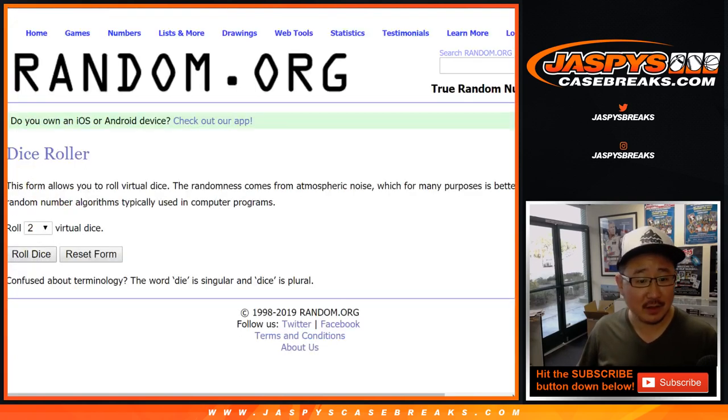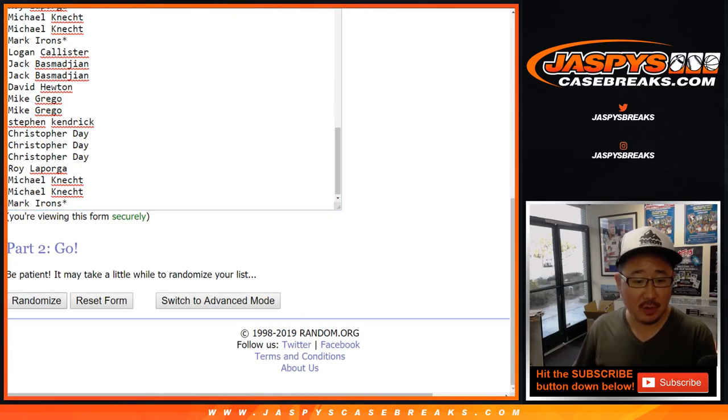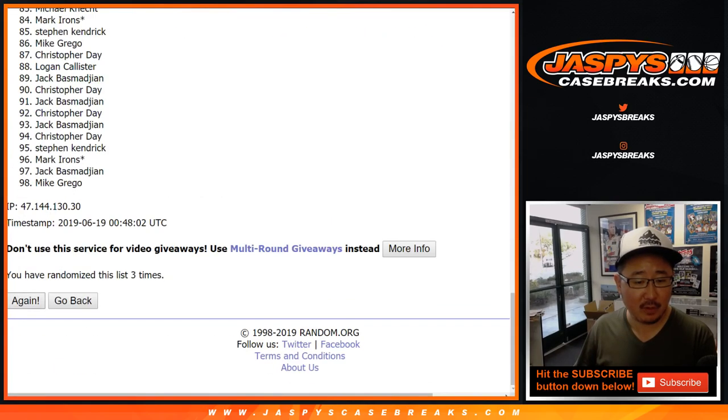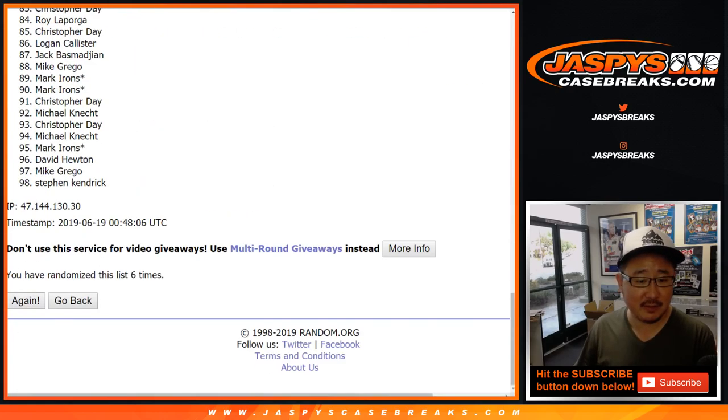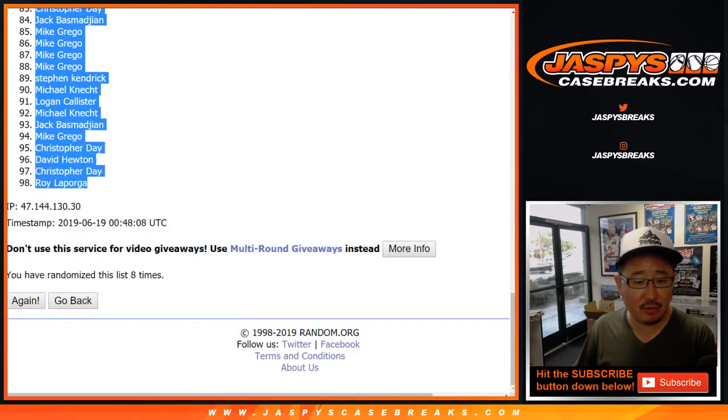I hope that's right. Let's roll the dice. Let's randomize each list eight times — and after eight times, we got Grego down to Roy.